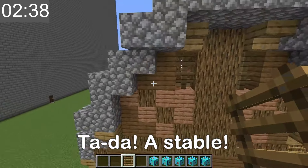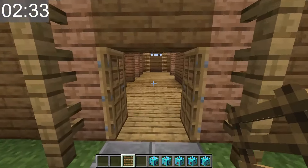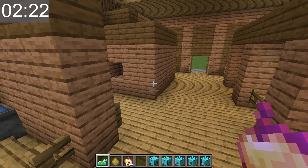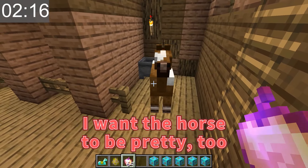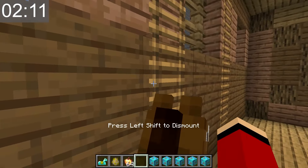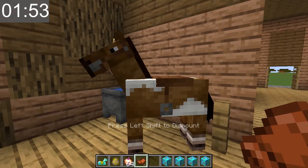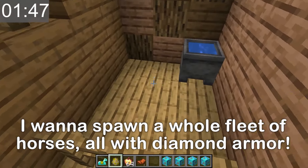Wow! That was fast! I can't believe how incredible the stable turned out! Not only is it fancy, but it's enormous too! The inside looks even better than the outside! I should probably spawn a few horses. I'll throw in some apples. If I feed a horse a golden apple, it'll immediately become attached to me. I'm riding it! I want to spawn a whole fleet of horses, all with diamond armor!